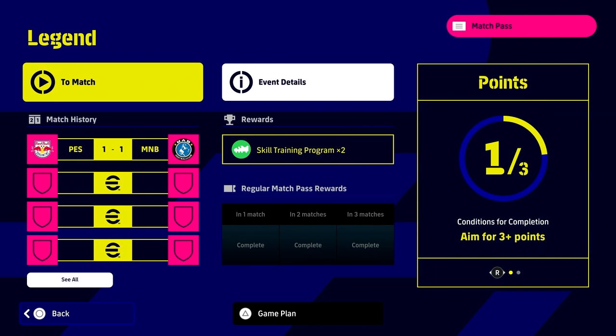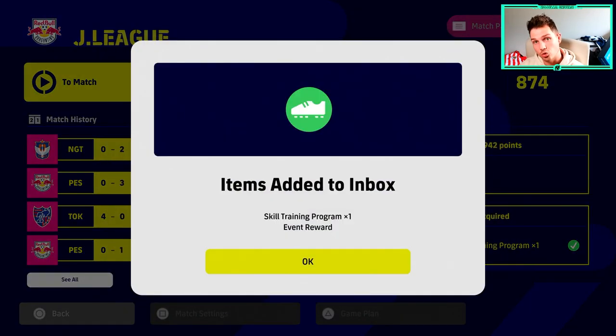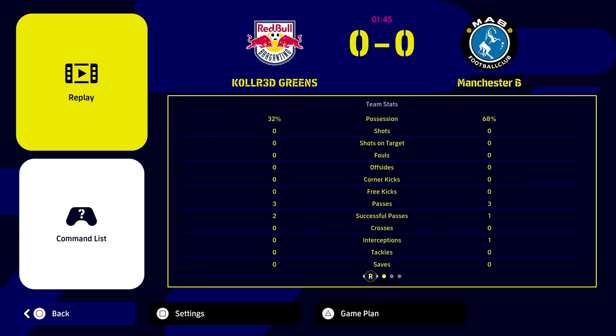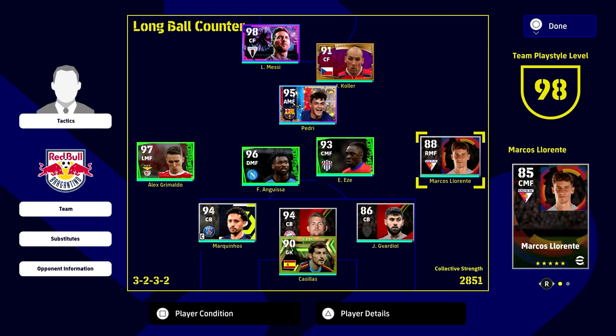What is up lads, welcome back to the channel. I get asked this quite a bit — how do you actually beat the legend challenge, or how do you beat the AI on legend difficulty? Whether you want to get skill trainers or complete the legend challenge — there's one against PSG, one against Manchester City — a lot of this ties into the 352 wingback anti-meta video, using Grimaldo and Llorente or any player with a wide option going forward.